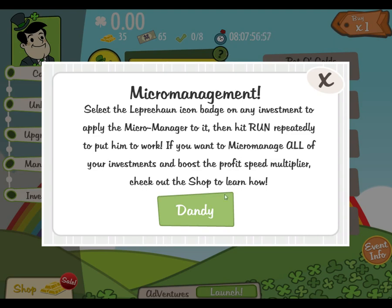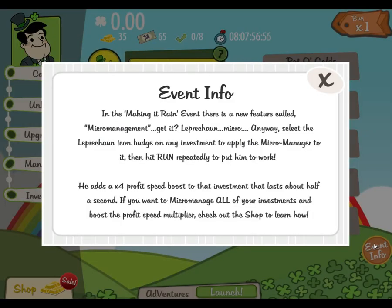Check out the shop to learn how. Making It Rain Event — there's a new feature called micromanagement. Get it? Leprechaun, micro... anyway.